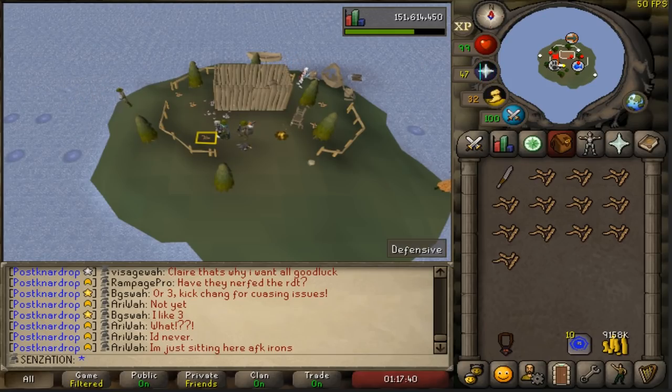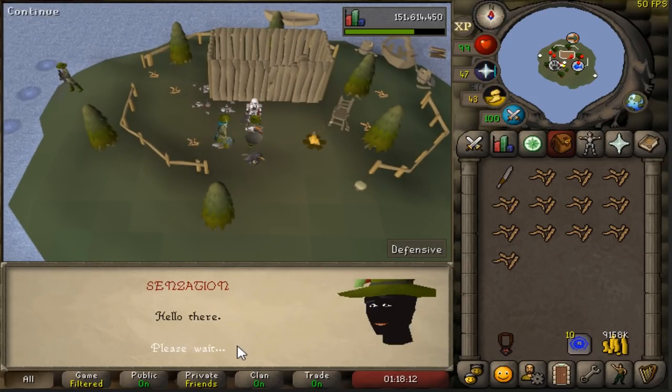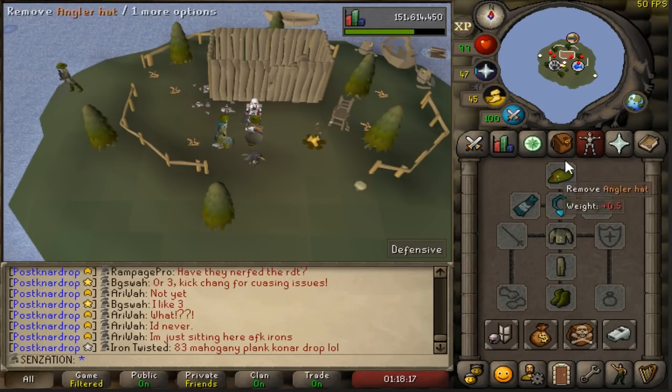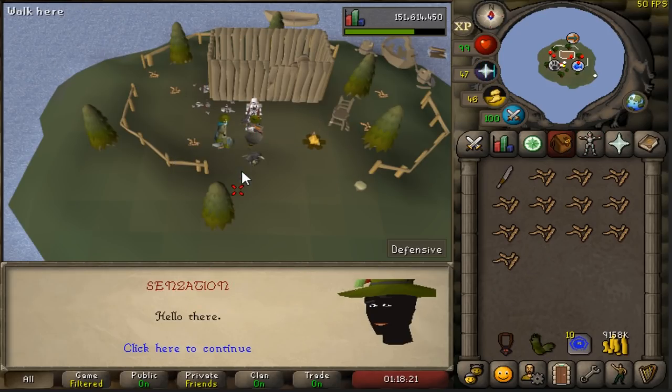Once you're here, just right-click on the NPC Audrey the Angler. You can talk to her and ask if you can have a go with her bird, or you can just right-click and select 'get the bird', which is a lot faster in my opinion.